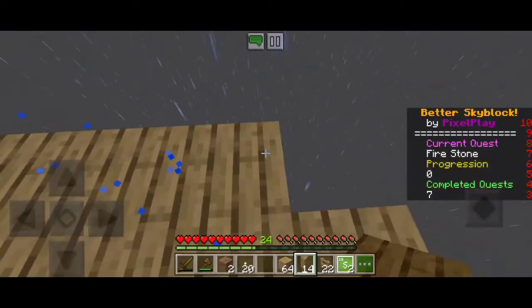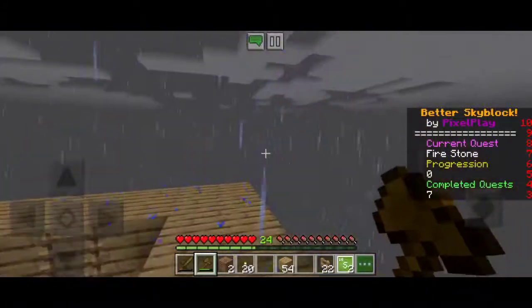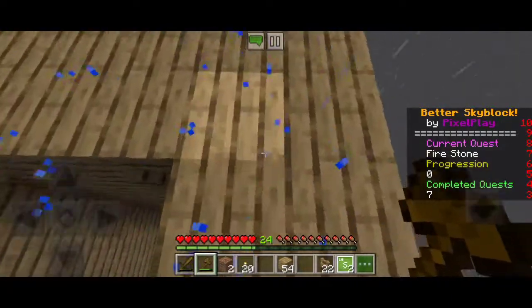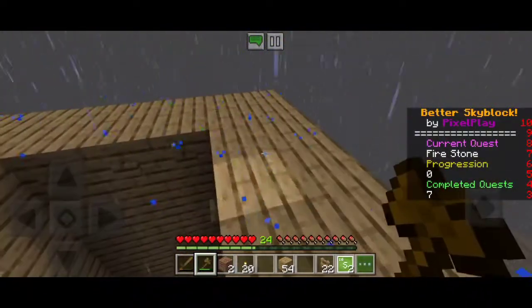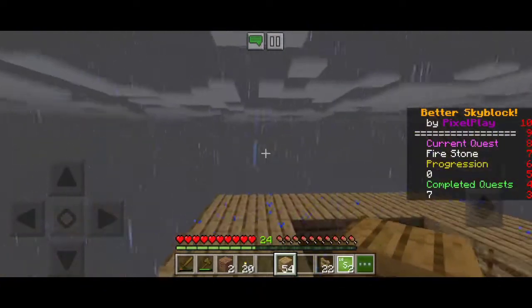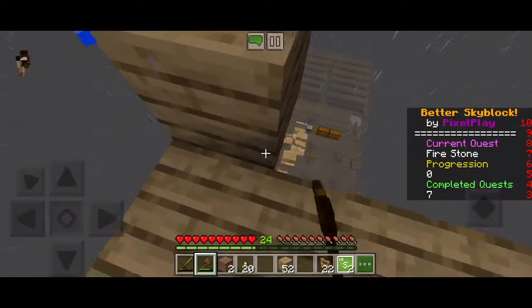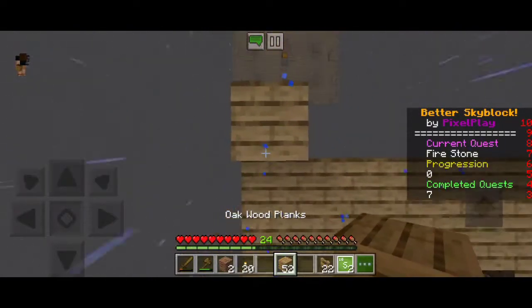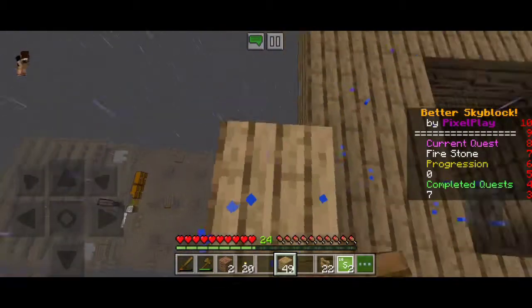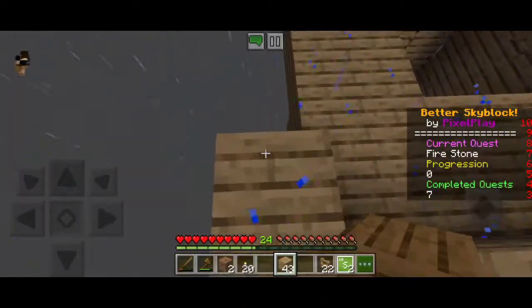We're gonna make a two-wide gap to make the mobs spawn. This is the starting platform. The way it works is that the mobs spawn in here on these two platforms. Then what you're gonna do to improve this is build another layer, making it three blocks high. I'll cut it and then show you what I did.